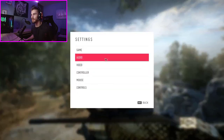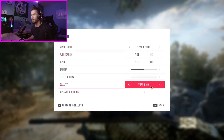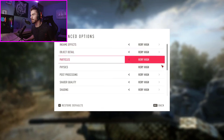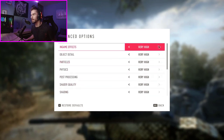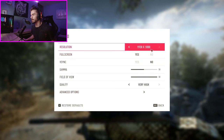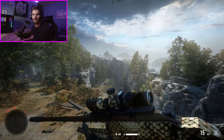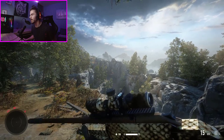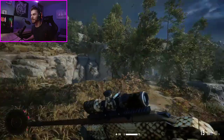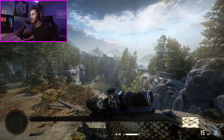By the way, these are all ultra maxed out settings — it's 1080p resolution and the quality is very high, which is the highest possible, so the game cannot look prettier than this on this resolution. It's using the same engine as Sniper Ghost Warrior Contracts 1, so the game pretty much looks the same. It doesn't look any prettier but in general it looks really nice.